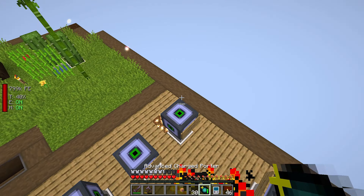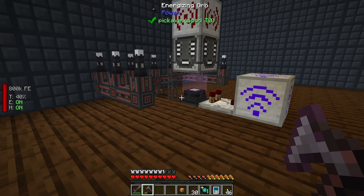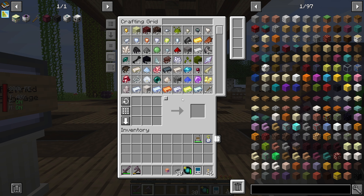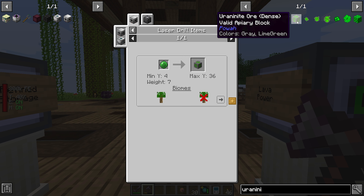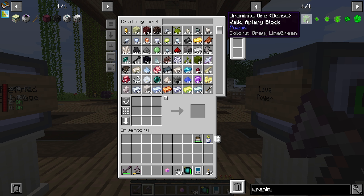Last episode we were working on power and getting power set up, which we did. We got it nice and automated for our energizing orb. And then we found out that the recipe changed for Uraninite — it is no longer Uranium into Uraninite. It only comes from the block of Uraninite ore, which comes from a laser drill. So you've got to have a laser drill at minimum Y level of 4, max of 36, with a green laser lens, and any biome will get us Uraninite ore.